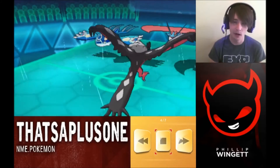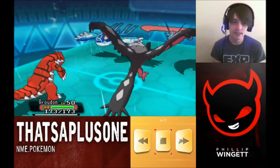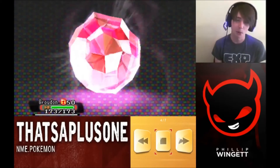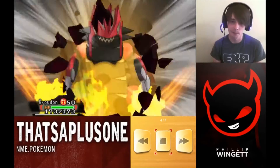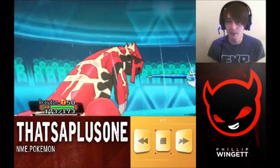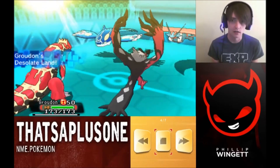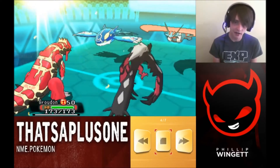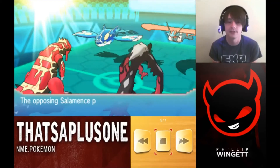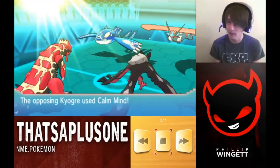The Earthquake is going to KO my Mawile unfortunately, and my Yveltal is paralyzed so I have to sit that turn out. I bring in Groudon at the perfect time to counter Kyogre, but the game isn't completely won yet — even though Kyogre can't use Water-type attacks anymore, Ice Beam still does a ton of damage to Primal Groudon and to Yveltal who is weak to Ice. He goes for Protect with Salamence, blocking my Fire Punch.